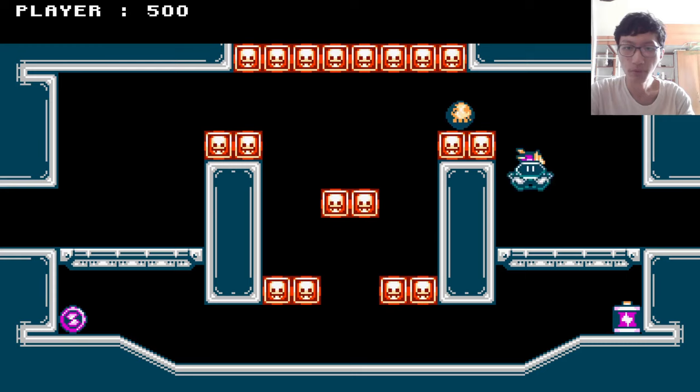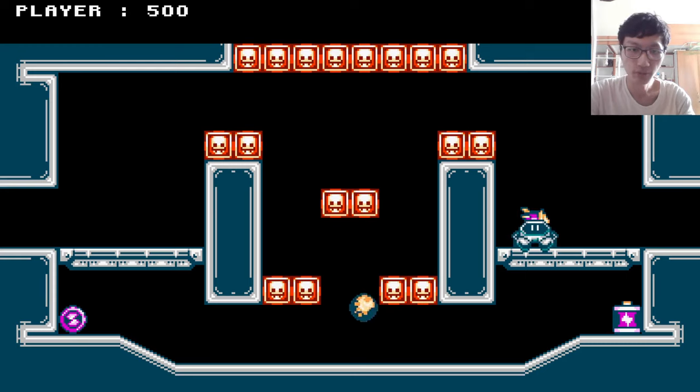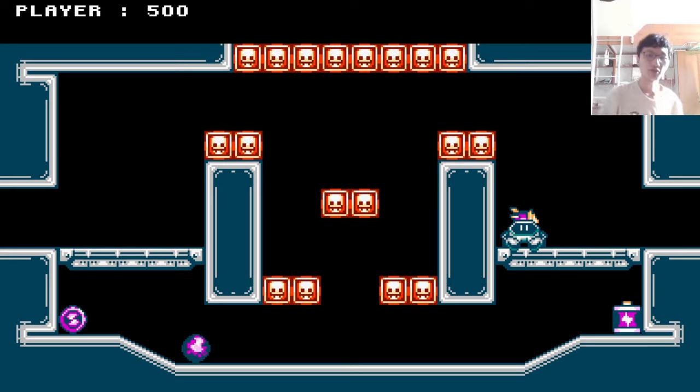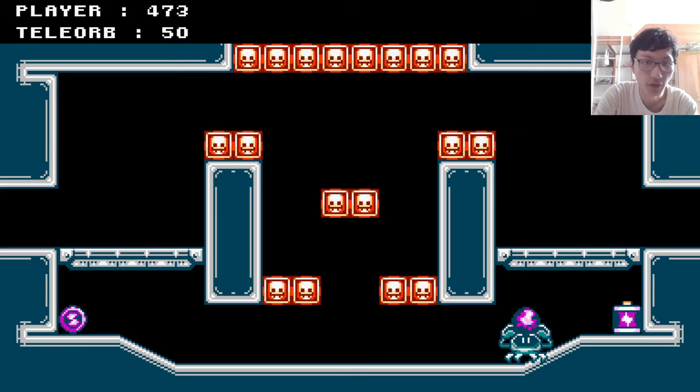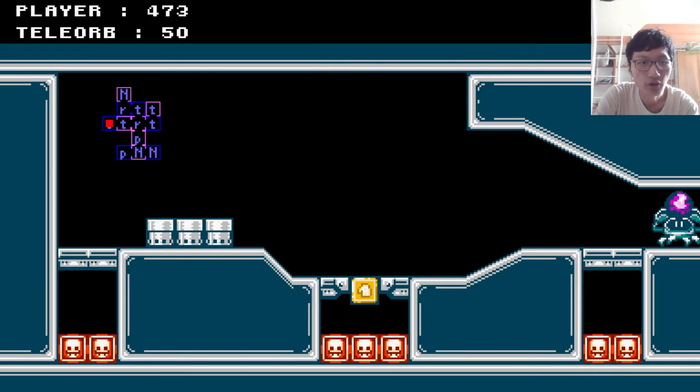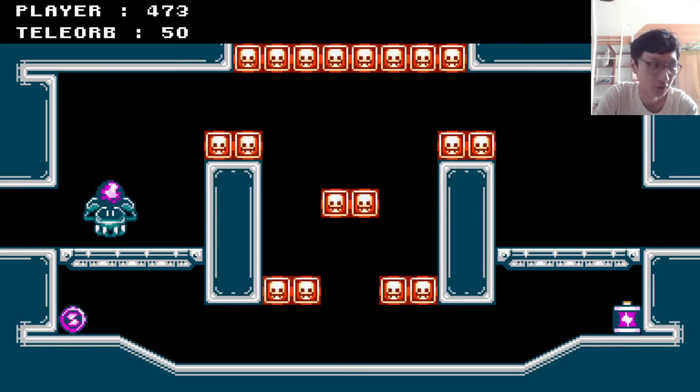The third orb actually changed a lot since the last time. Basically now you can press down to deploy the third orb, and it teleports to wherever it lands automatically. It also drains power based on how far you teleport. Here's an item room containing absolutely nothing.